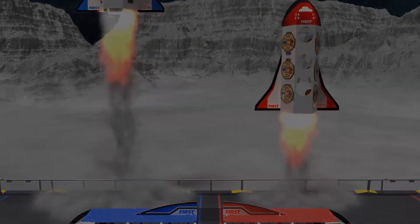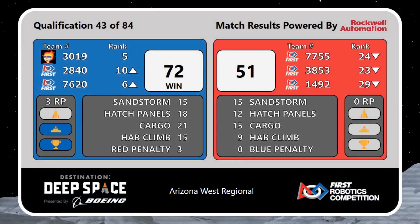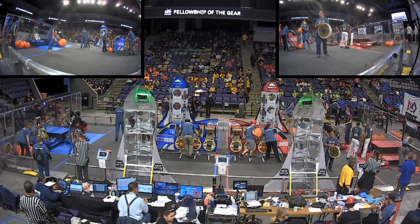Match number 43 — it's the Blue Alliance: 72. Red Alliance: 51. Blue Alliance out on top, scoring on cargo, hatches, and the hab.